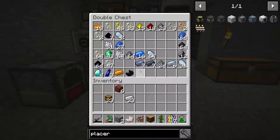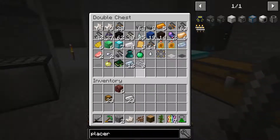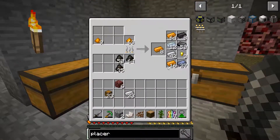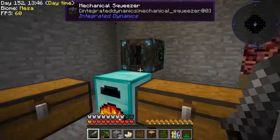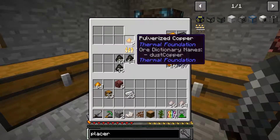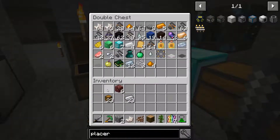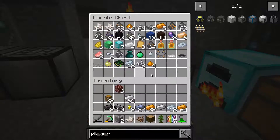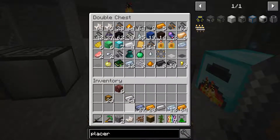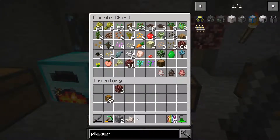We got everything going pretty smoothly. We still need storage — we've got lots of that going. Instead of copper, I want to do that. We'll place that in there to be smelted later. We could go ahead and take these all out, place all that in there along with these things. We'll just put them away.